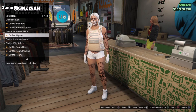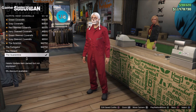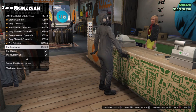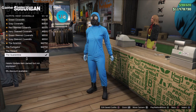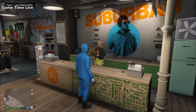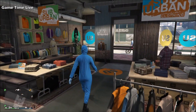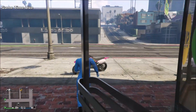Save this outfit on either slot number one or slot number 20 — that is the quickest and easiest for this glitch. Once saved, go to the coverall outfits and put on any outfit which has the gas mask on it: Scientist, Fumigator, Hazard, or Quarantine — apply any of these.